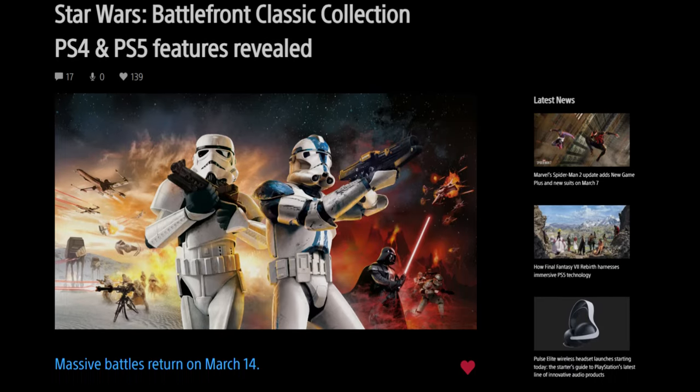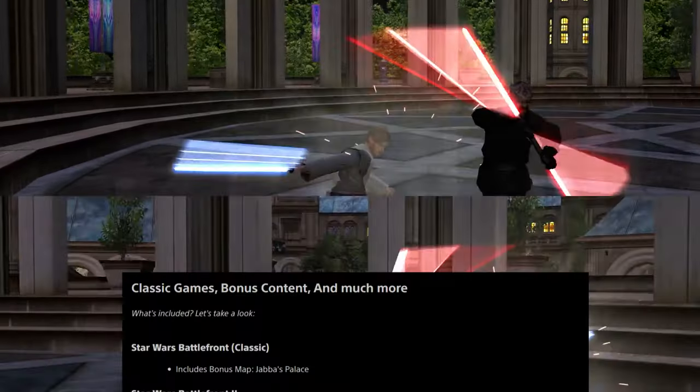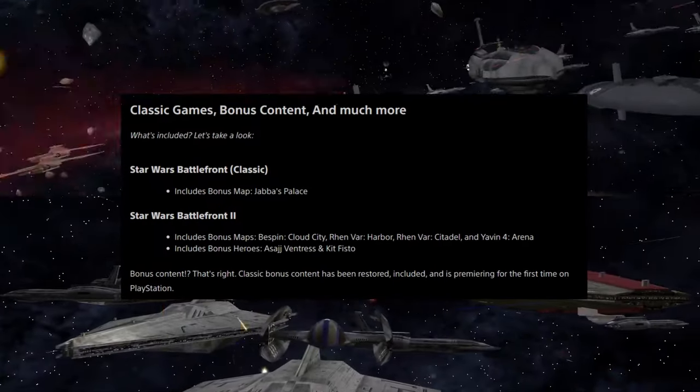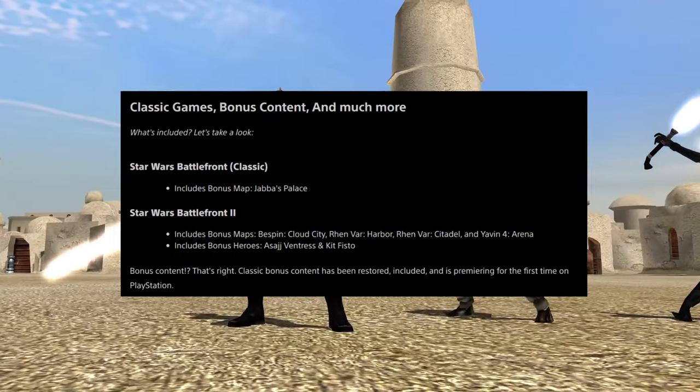That being PS4 and 5, Xbox Series, PC, and Nintendo Switch. Some of that extra content includes Jabba's Palace, all the maps from Bespin, Rhen Var, and Yavin 4, and bonus heroes being Asajj Ventress and Kit Fisto.